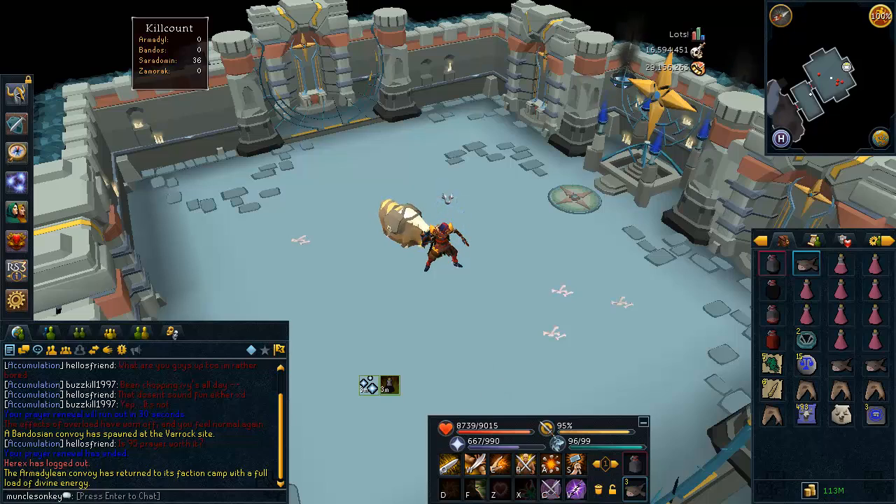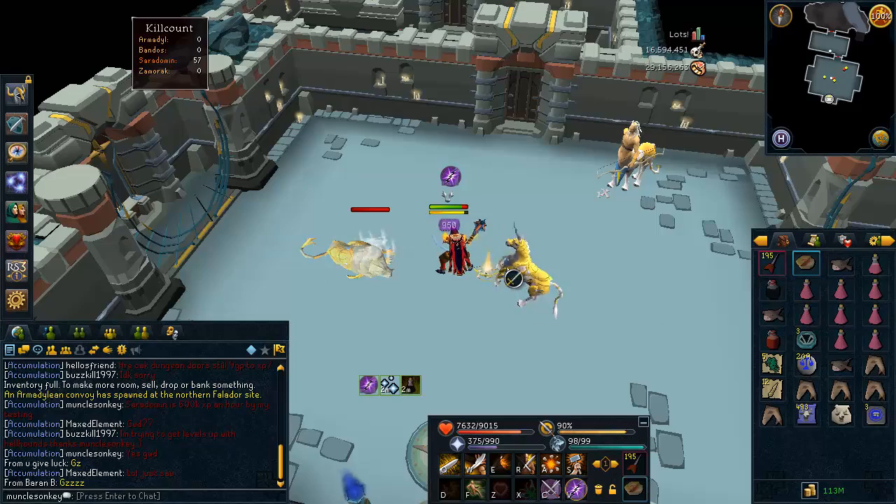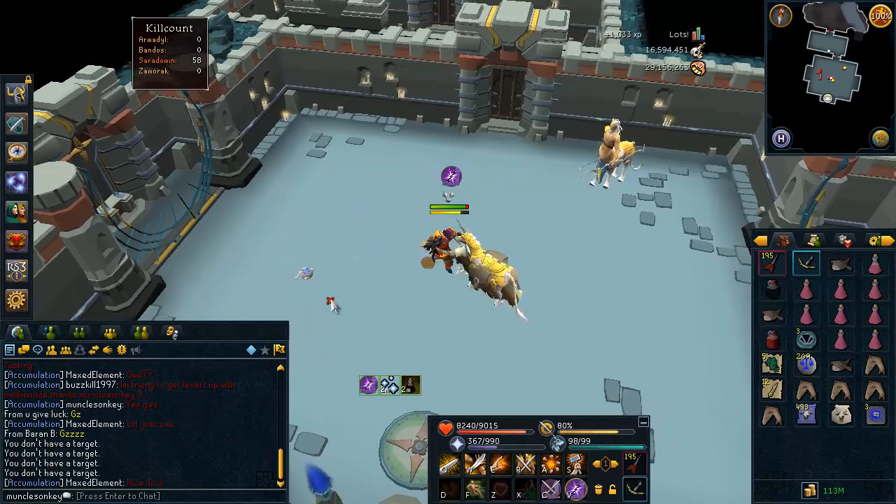That's the end of this guide. Farewell. Oh — what's this little item? An Armadyl Crossbow! That's cool, I've never had one of those before. Nice little surprise.